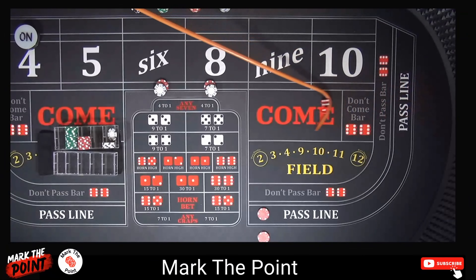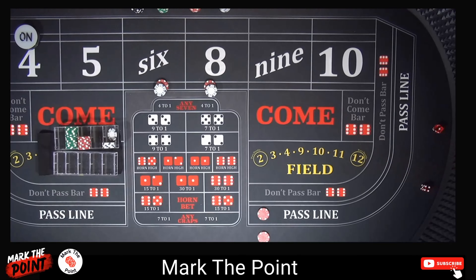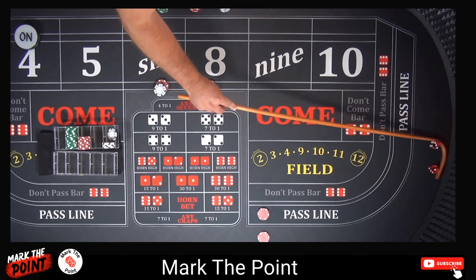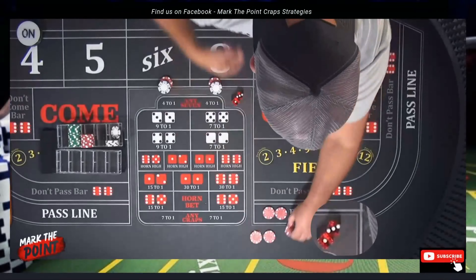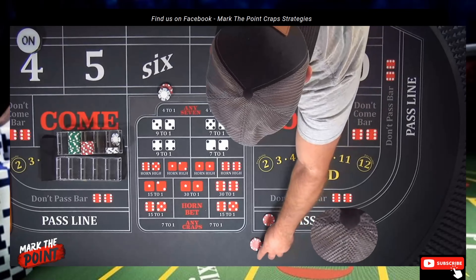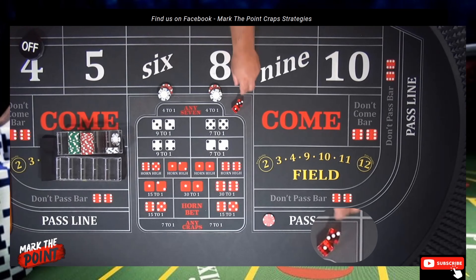There's a five — four-one, five — that's no help to us. We're only looking for a four, six, or eight. There's a yo-eleven — six-five, eleven — no help. And there's another five — four-one, five — a no-field five. Looking for those three numbers. There's a four! So how that works: you get paid even odds on your pass line, and you get paid two to one on the back line odds. All this comes back to your rack. Let's rack it up and turn the point off.